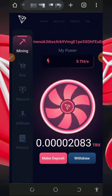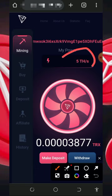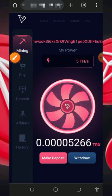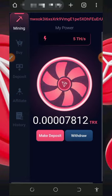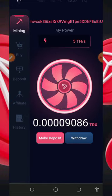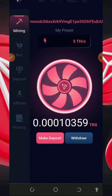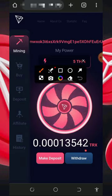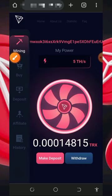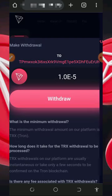Once you log into your account it's going to look like this. You're going to see the free mining power given to you which can help you mine for free without any single deposit. Your TRX has started mining. All you need to do is have enough patience to accumulate enough balance before you place a withdrawal. To withdraw, just tap on the withdraw button at the bottom of the screen.